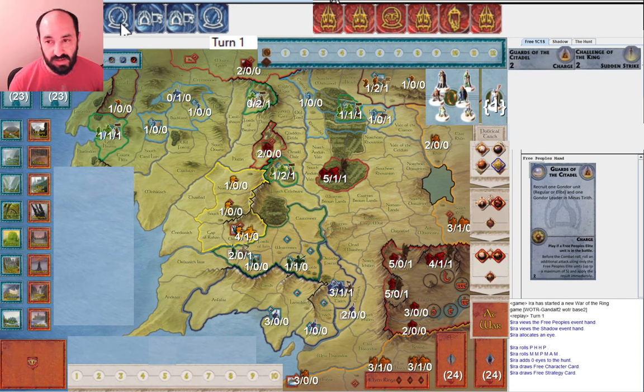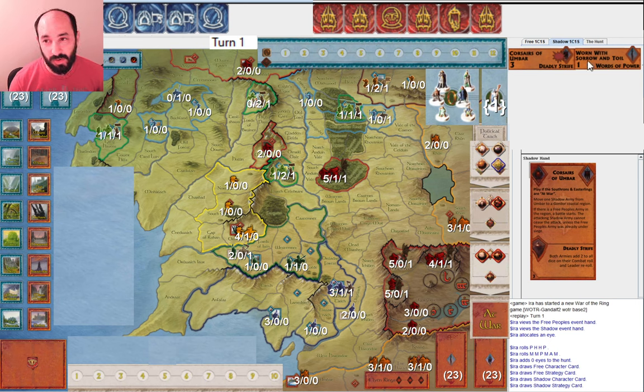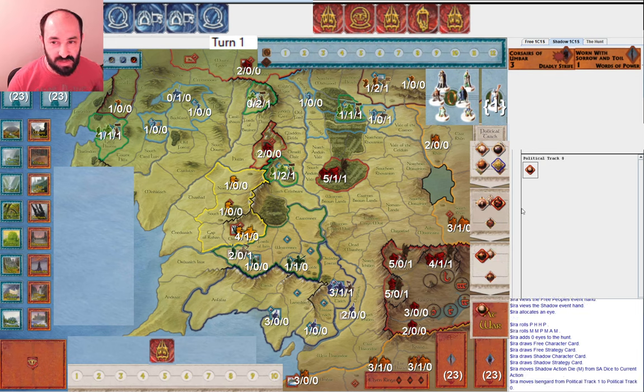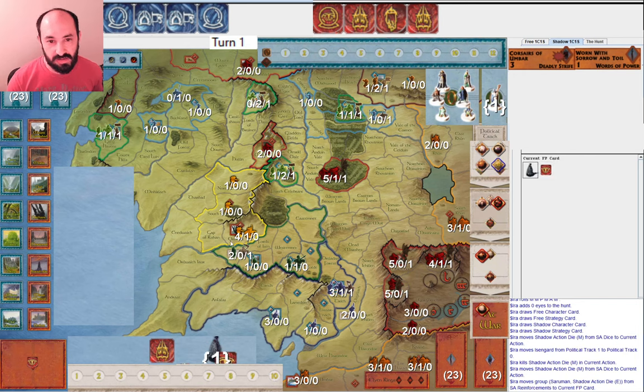We'll alternate taking turns now. Shadow's cards: Worn with Sorrow and Toil and Corsairs of Umbar — wow, these are pretty strong cards for Shadow. Worn with Sorrow and Toil can certainly impact the way Free Peoples play if you get it out early. Corsairs of Umbar is great too. I'm happy to use these musters. As Shadow, this turn is fairly straightforward — assuming Free Peoples passes, I would start by mustering Isengard, and then get Saruman. That's pretty straightforward.